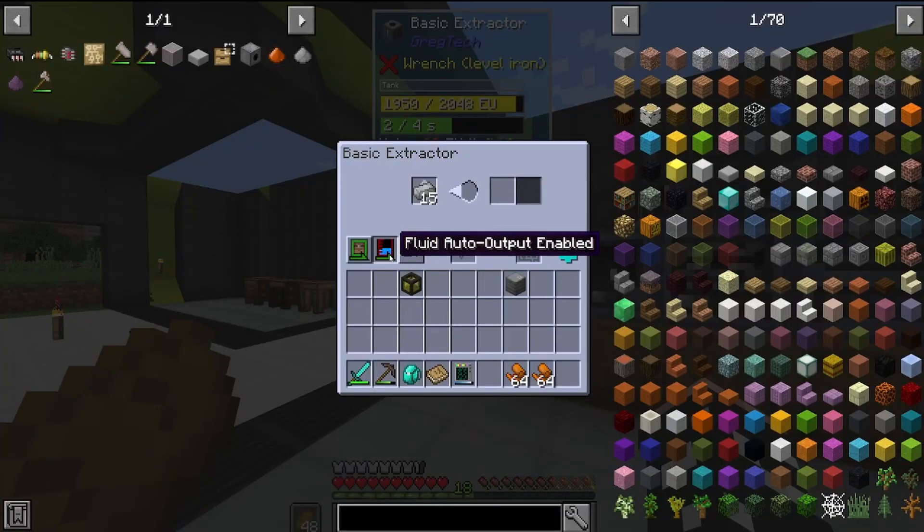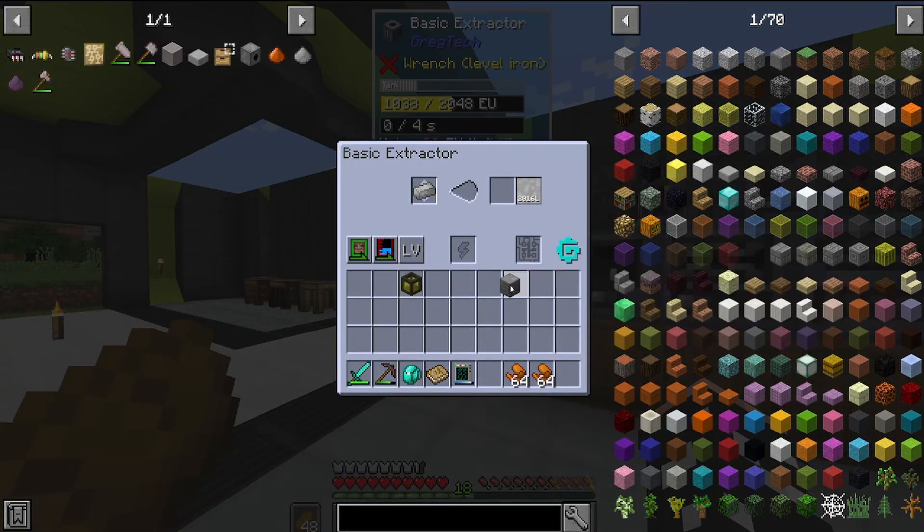To finish off the low voltage edge, we need to do two things: we need to craft up some medium voltage circuits and we need to make aluminium. Aluminium is the first blast furnace recipe, and this will require a more advanced blast furnace than the two we have now — the electric blast furnace.